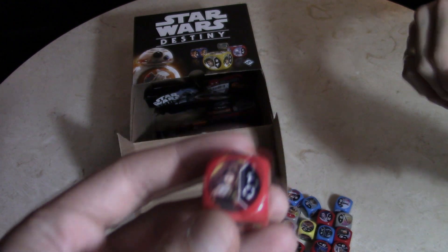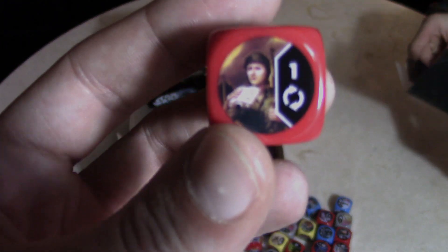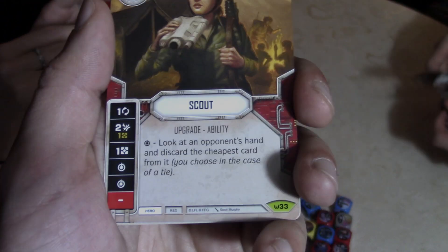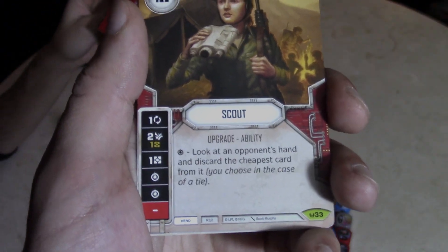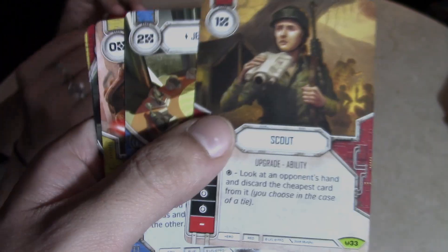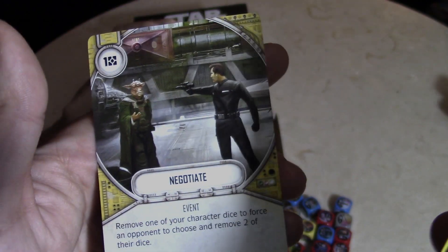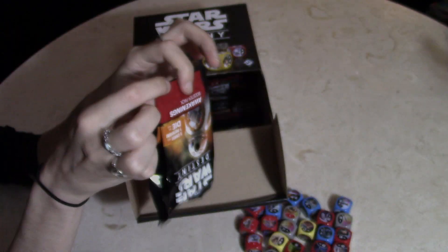I think that's just a scout — a Rebel Scout. Rebel Scout, scout ability upgrade: look at your opponent's hand and discard the cheapest card from it. It's got some good dice though, and it only costs one to field. Jedi Council, Hunker Down, Natural Talent, and Negotiate — which is just a gun pointed to your head, I like that.